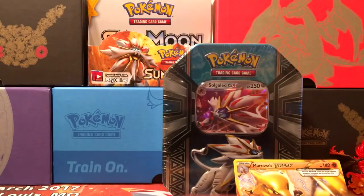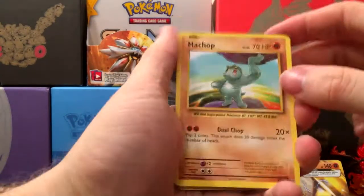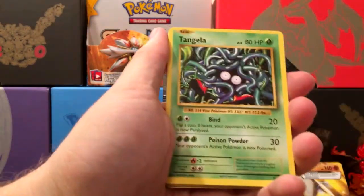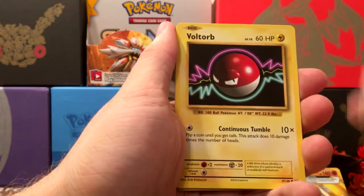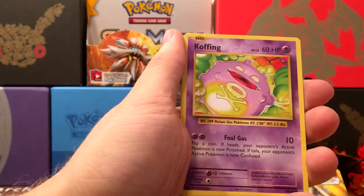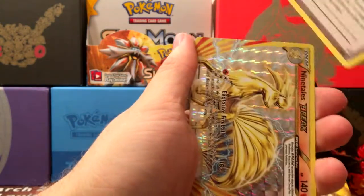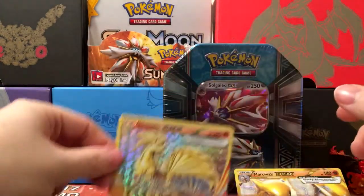Now we'll go into Evolutions. So we've got Machop, Tangela, Vulpix, Fire Energy, Voltorb, Flying Pikachu — which is technically a Secret Rare, but you don't really count them in this set — Koffing, Misty's Determination. We get a Ninetales Break, which is nice. So that's two breaks back to back. And then a Starmie Rare.